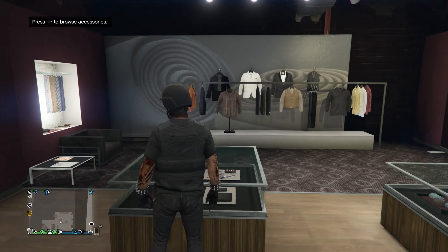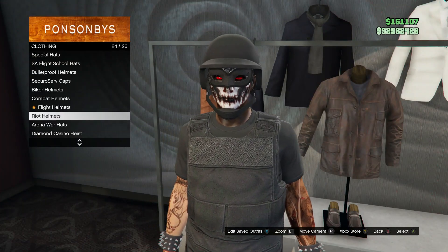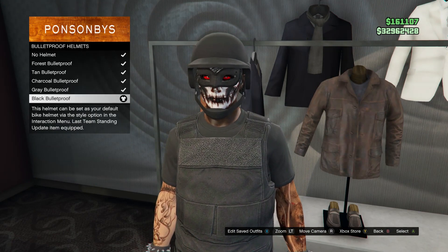After you have your accessories, back out and head over to your hats. When you get to hats, scroll down to bulletproof helmets which is on slot 19, and equip the black bulletproof.